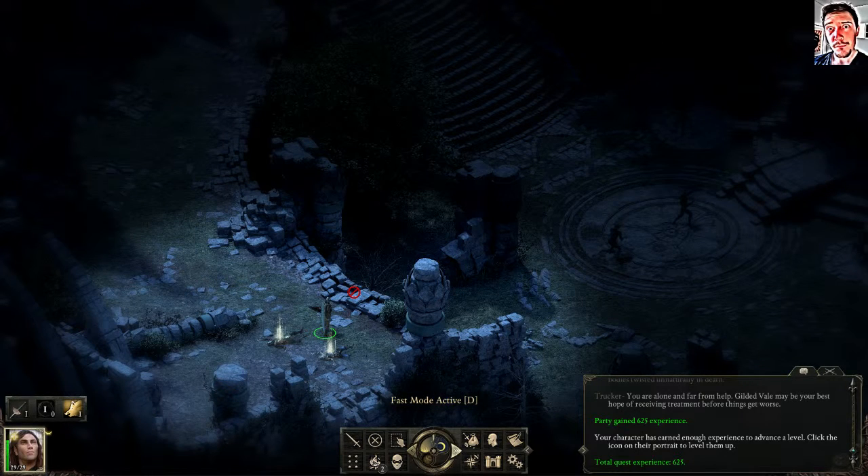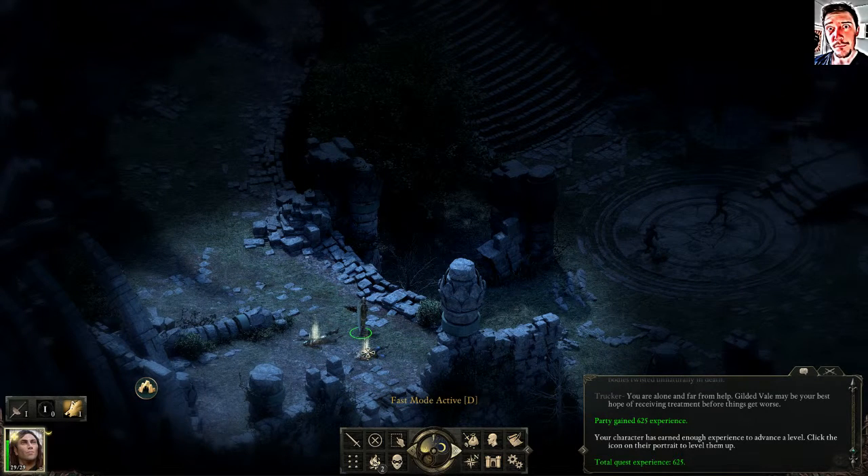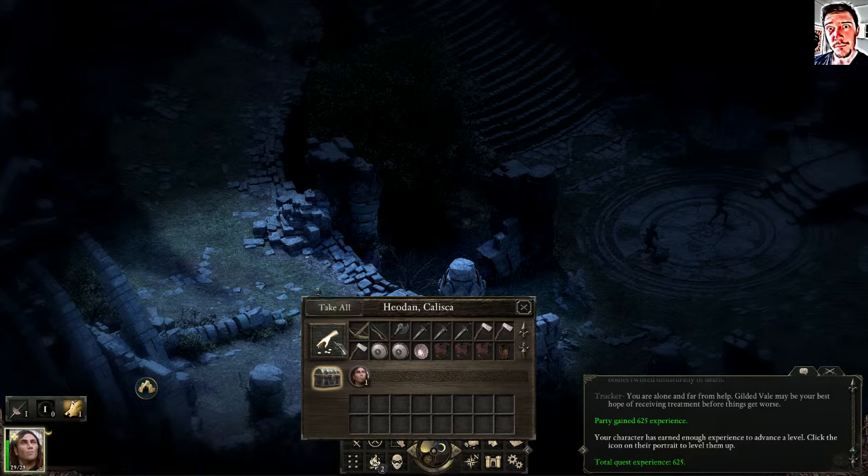Welcome back to Pillars of Eternity. Last time we went into the ruins running from a storm called Beowik, and we were kind of happy to be alive. But when we got to the other side of the ruins, we lost our party members — they are lying on the ground, dead. So I guess there is nothing else to do but to loot their corpses.